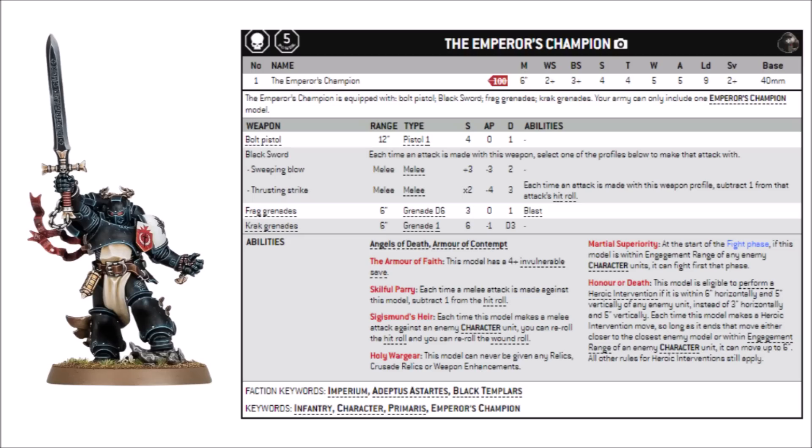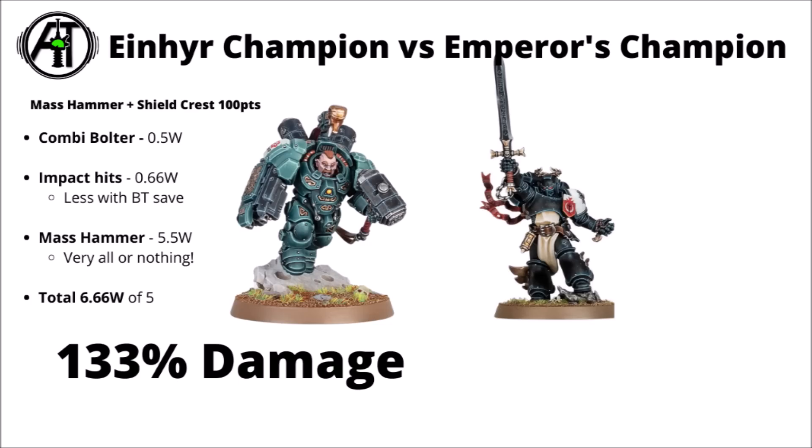Finally, I thought we'd dispense with all the upgrades and just put a base Iron Heer Champion against the Emperor's Champion — a pretty worthy opponent from the Black Templars. He's 100 points and the Iron Heer Champion is also 100, and he's got some fairly decent character-killing rules. He's got a 2-plus save and a 4-plus invuln, five wounds and five attacks — six with shock assault — with six attacks at strength 8, AP minus 4, damage 3, rerolling all hits and wounds against characters. Both will get to shoot and both counter-charge for their attacks, and we'll see how much damage they do relative to their opponent's wounds.